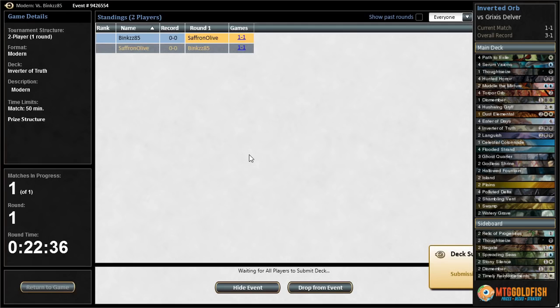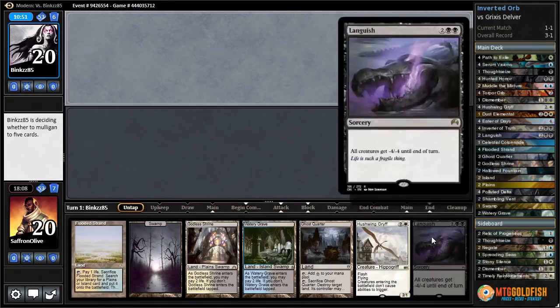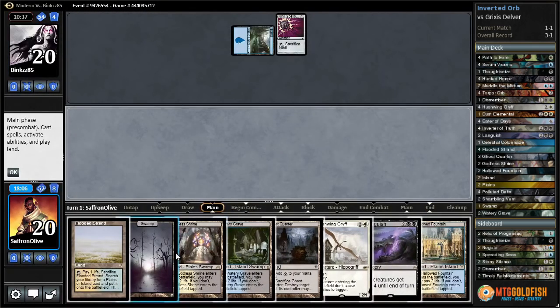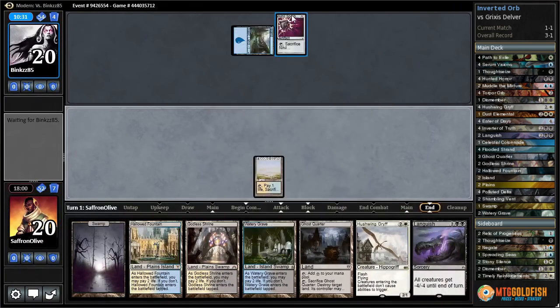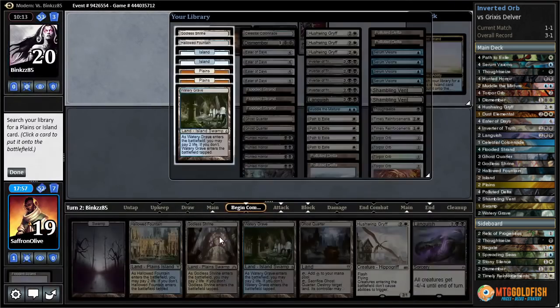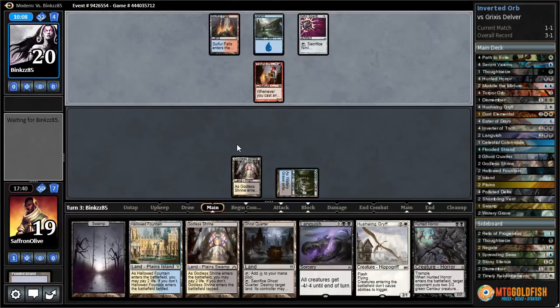Game 3 — we don't have any of our big hitters but we have a Hushwing and a Languish, which could be really important. Island, Nihil Spellbomb — they're going to get us when we go to play our Inverter. Tricky. Let's go Flooded Strand, pass the turn — want to thin out our deck a bit. I can't believe people are bringing in Inverter of Truth hate. People are actually sideboarding to beat it. We never plan on casting it naturally — that's the whole point of the deck, to play Hushwings and so forth. There's Young Pyromancer. Godless Shrine — Watery Grave, pass the turn.